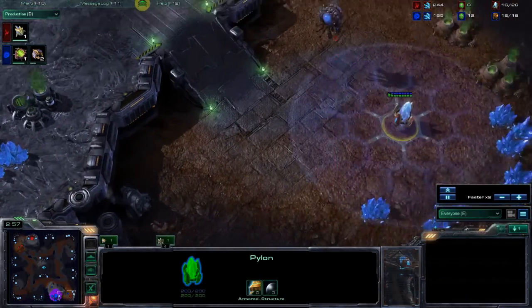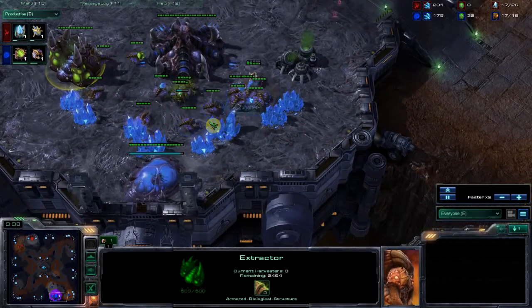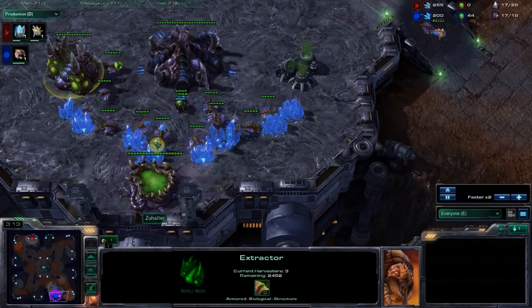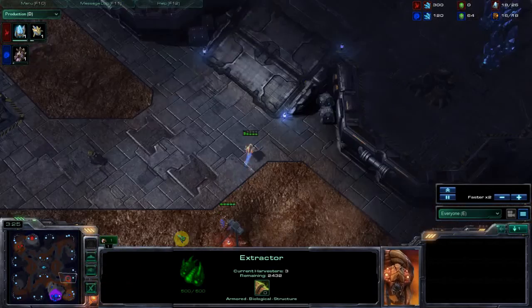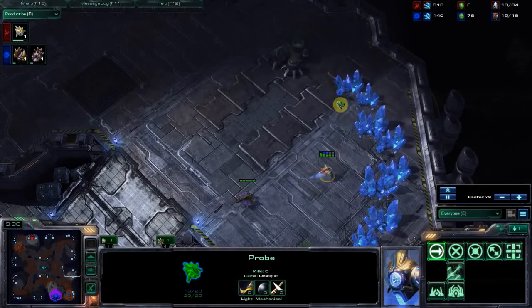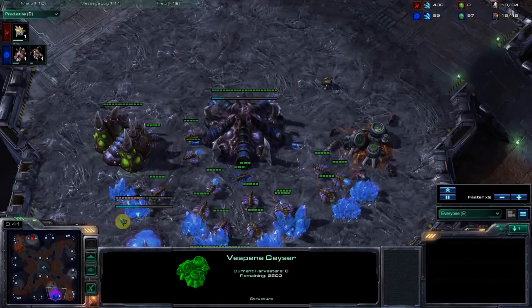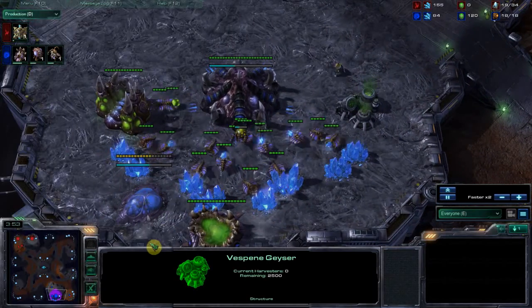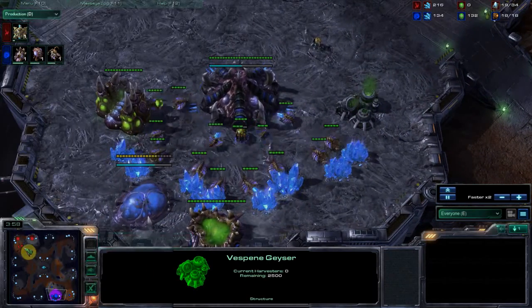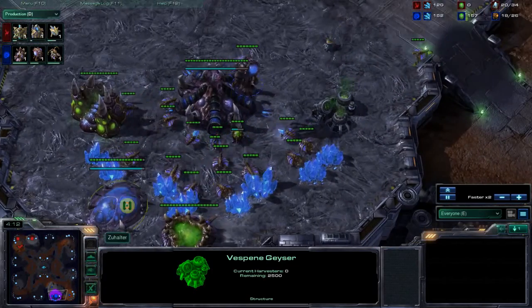First thing I would definitely consider is doing the expansion before doing the gas pull. Then again, maybe he wants an aggressive play — that's why he would do that. One thing that's kind of interesting here is I go to check, make sure he's not going to take this, because I'm expecting him to expand. That's what Zerg players do — you just expand. It's kind of the best strategy right now for Zerg: just go for that quick three base roach at like nine minutes and your opponent basically just dies.